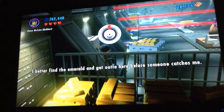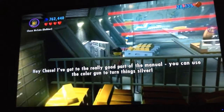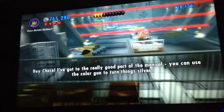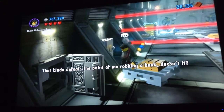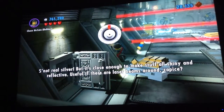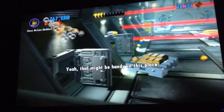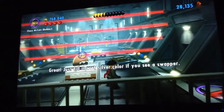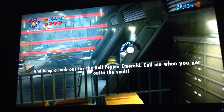I better find the emerald and get out of here before someone catches me. Hey Chase, I got to the really good part of the manual. You can use the color gun to turn things silver. That kind of defeats the point of me robbing a bank, doesn't it? It's not real silver, but it's close enough to make stuff all shiny and reflective — useful if there are laser beams around. Yeah, that might be handy in this place. Great, just fill it with silver color if you see a swapper, and keep a lookout for the bell pepper emerald.